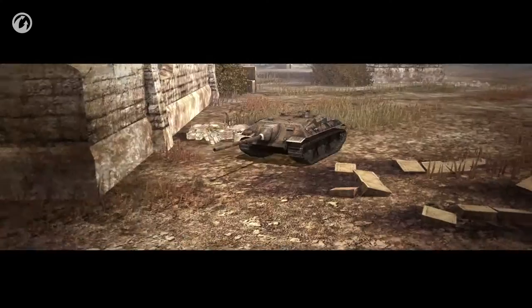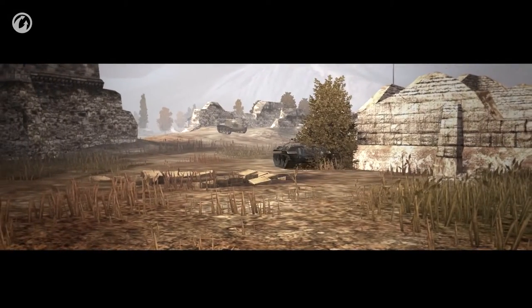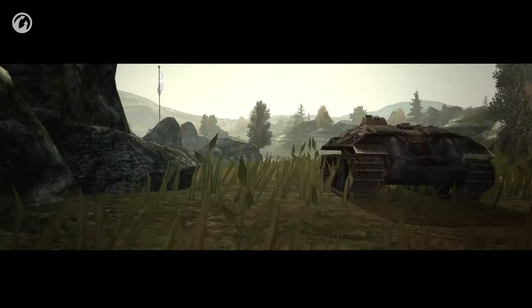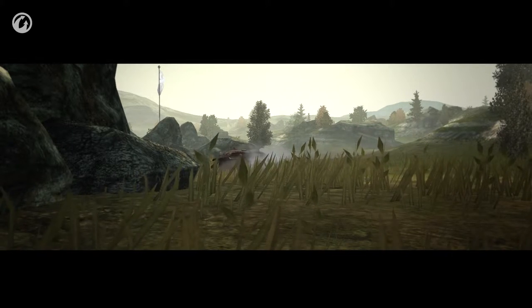The low silhouette of the E-25 lets you shoot from the bushes throughout the entire battle. Or forget the bushes — this German is so small it can hide behind a small mound, then spot the enemy and start shooting.